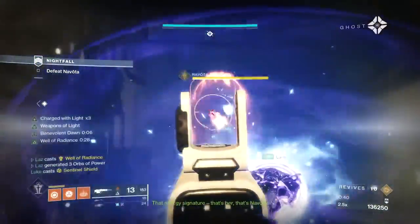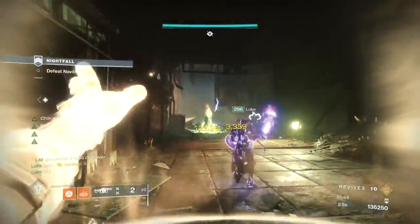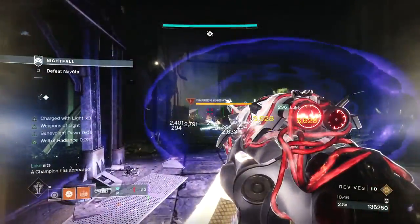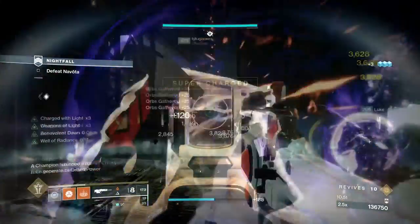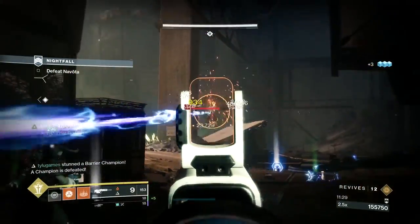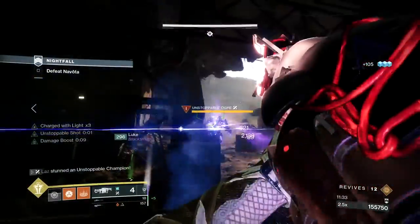Once you've first seen Novota, pop a banner shield and begin your super rotation again. Deal with the barrier knights and trash adds pushing you. Watch out for the exploding thrall, because they can and probably will kill teammates that are behind the banner shield if they get through it. Once you have some space, move up, take out the two wizards and the second wave of exploding thrall, then you can start working on the unstoppable.